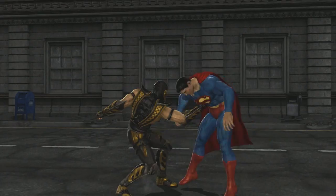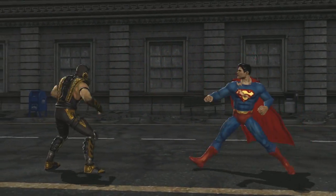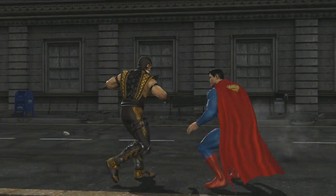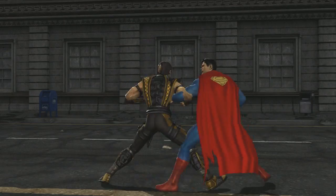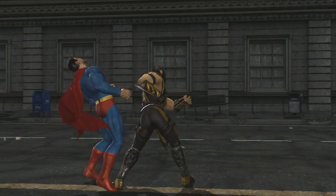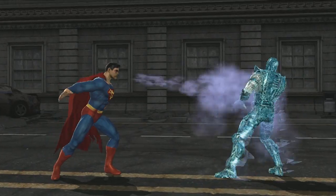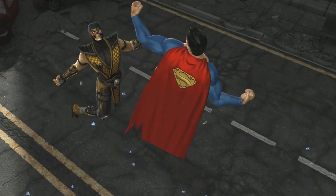This fight should give you a good idea of how the game plays, and how we've managed to get these radically different characters from two different universes to work in the same game. The first question that most people ask about our game is, how will any character be a challenge against Superman? Our story mode is going to fully explain the details, but the quick answer is that Superman actually does have two weaknesses: kryptonite and magic. Since the Mortal Kombat universe has a rich background in sorcery energy, this brings Superman down to a more level playing field.